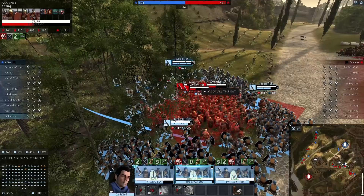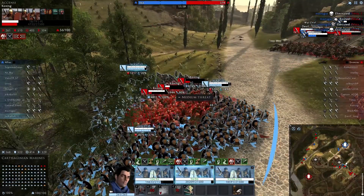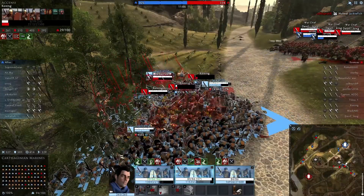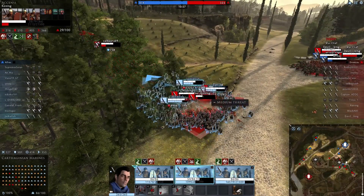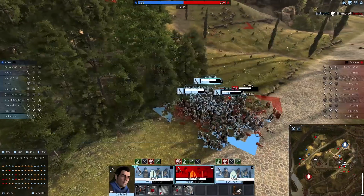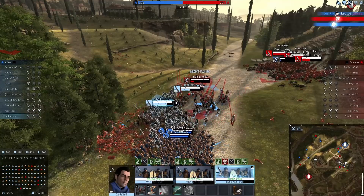We've surrounded them - we now have these bonuses. We're doing a Cannae right here and we're routing them. One unit routed - perfect. That should die very quickly. Now we can focus on the other unit. We got our strikes - this is beautiful, we are doing a Cannae right here, getting some pretty nice points. That's him routed too. Counter-charging - you can see how little damage he did compared to when he charged me from the rear. Alexander just does so much damage from the rear - that's one of the reasons you want to be scared of him.